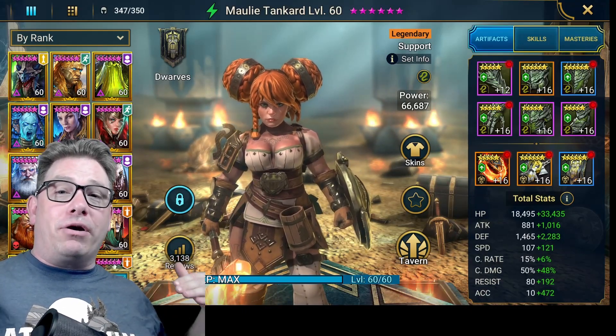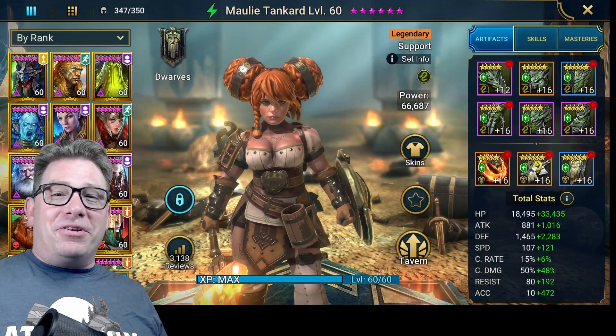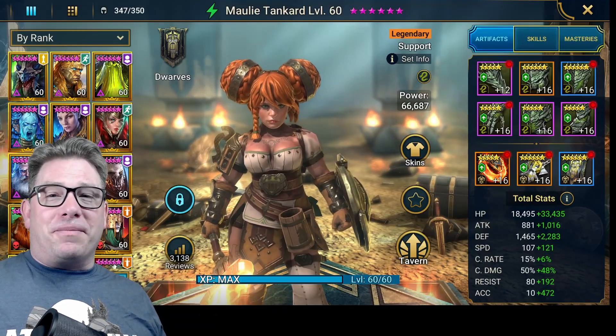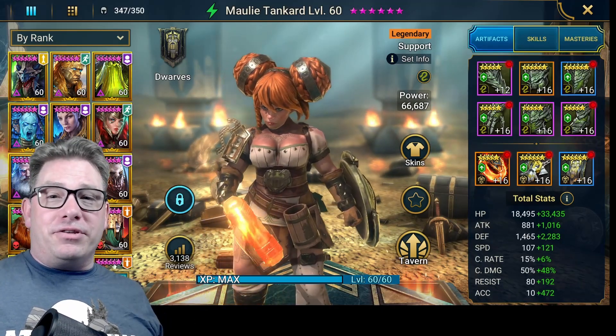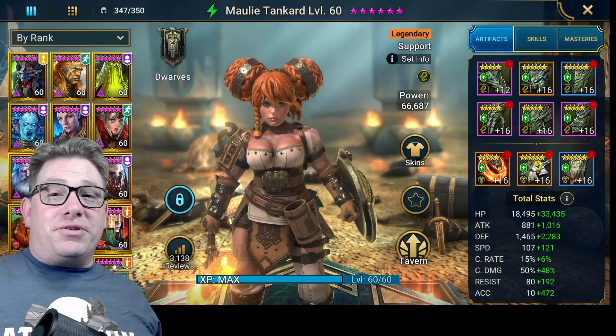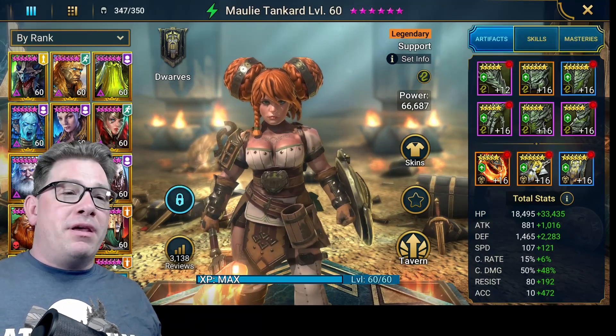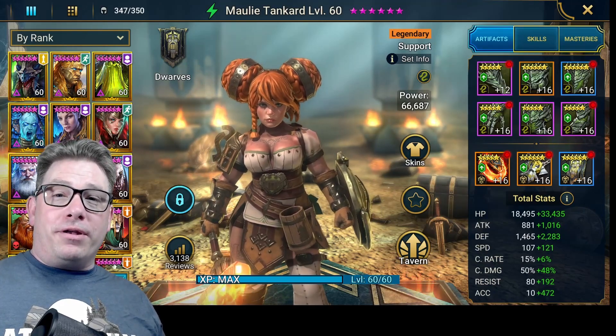Anytime she gets hit, she pushes herself and her allies' turn meters up, so she can help you go next — whenever you're going against a Hegemon or something like that. The problem is if it's a nuke Hegemon, he might just take her down to zero in the process. When she gets people to attack her with their A1, it's not going to do any damage to her.